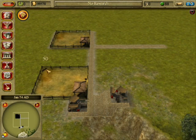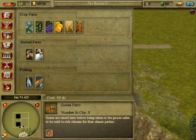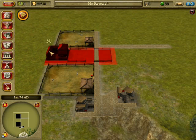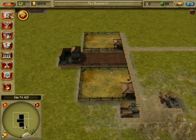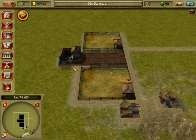Two goat farms should be pretty good for a town — they'll pretty much cover a lot of people. And then this flax farm and the tunic shops.